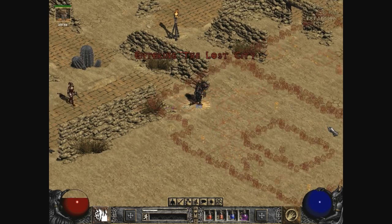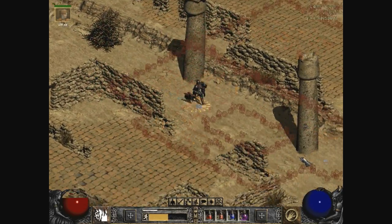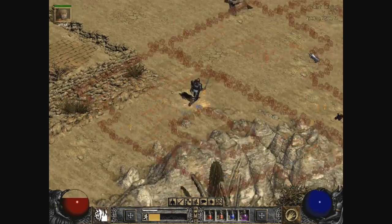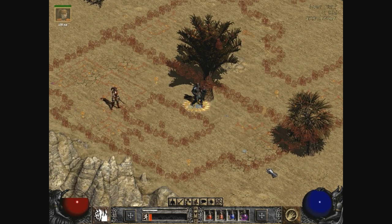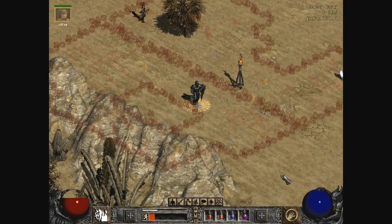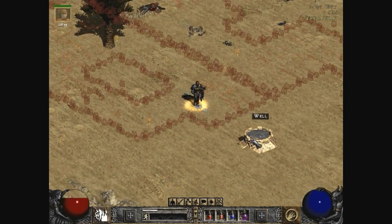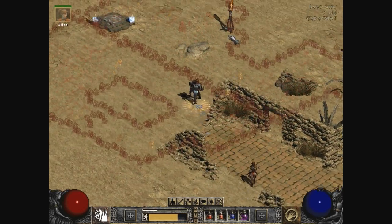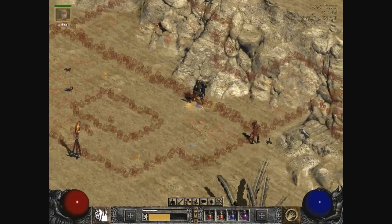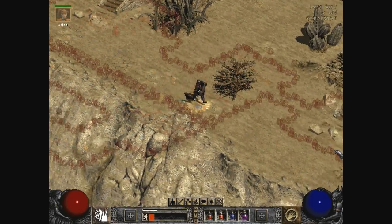Now let's go back... I'm out of stamina already? Let's go back to the Far Oasis and see if we can find the damn Maggot Lair, which sounds so appetizing. I could use that well - maybe that's what I should do, head to that well. It's not that far from the staircase anyway. Come on Lucius, get there - I know you're tired but you can make it. Now be careful of enemies that are going to want to pound us into submission here.